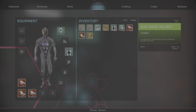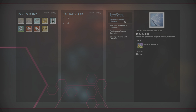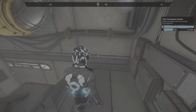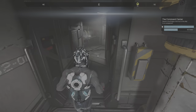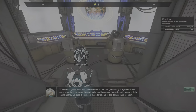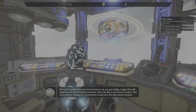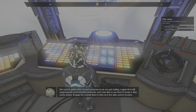We took our helmet off for some reason — let's put that back on. The quest log says report to the bridge at the front of the ship for an assignment. We need to gather intel on local resources so we can get crafting going. Legion 44 is still using Imperial communication protocols, and Zeus was able to locate a data cache nearby. Engage the console to take us to the data cache location.